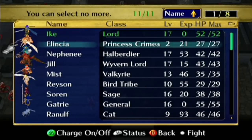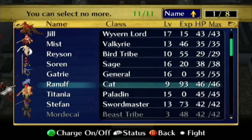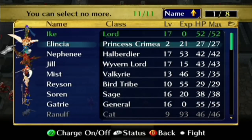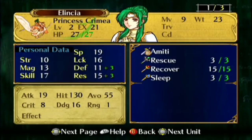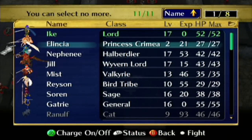This is the first chapter where deploying Elincia is optional, so if you're worried, you might want to not deploy her. I definitely want all of these people, but maybe not Ranulf, although Ranulf does have Smite. But I will need at least one Thief, and I might actually want both my Thieves, in which case I may have to drop Elincia, which is a shame, because Elincia actually has some good items. I'd really like to use her here, but I think I need everyone else.